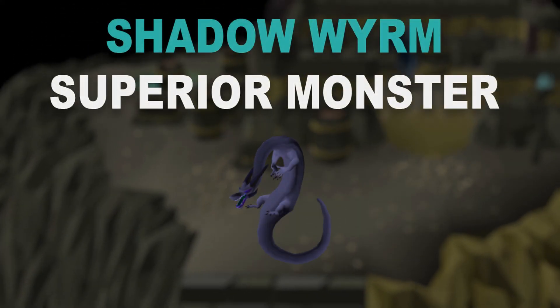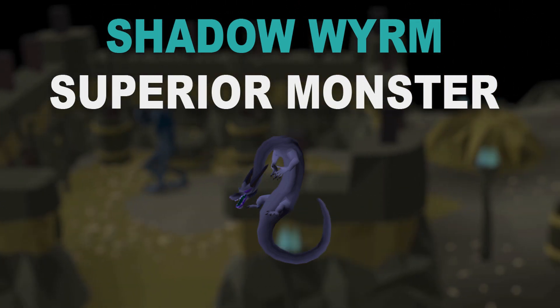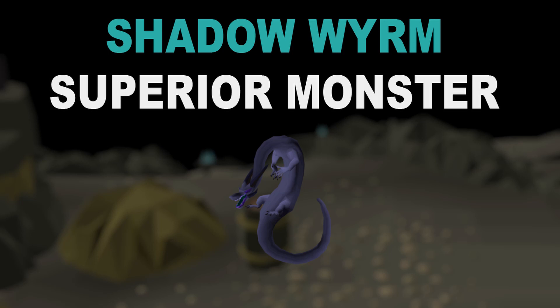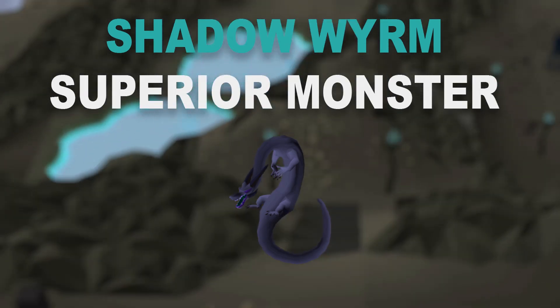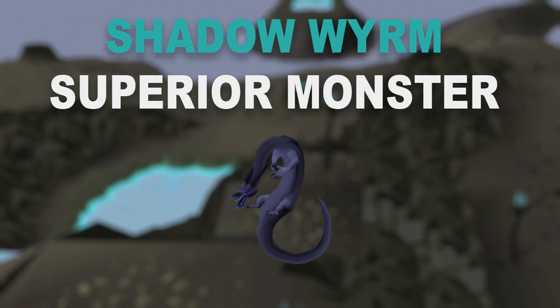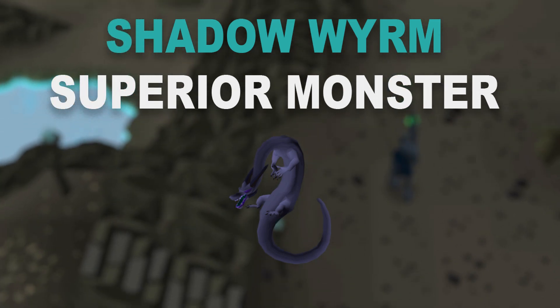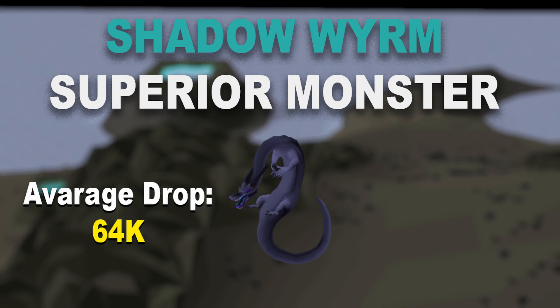For the superior Wyrm you will need to pray anti-magic against it and watch your hit points, but that's pretty much all. It's not a very strong superior so don't be afraid to fight it. It has 320 hit points and will give you an extra 3520 Slayer experience, which is a really nice bonus. Each superior Wyrm kill is worth around 64k GP.